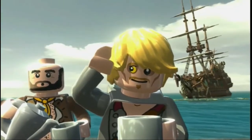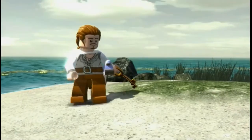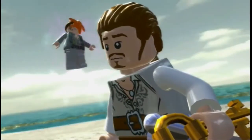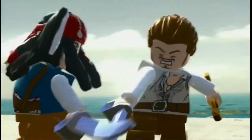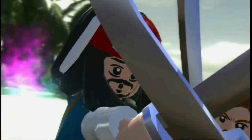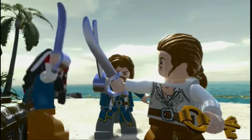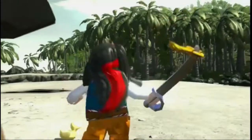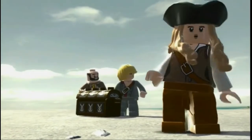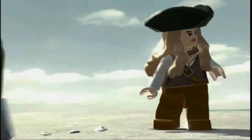Here comes Will with the key. This is where they all get into an altercation over the heart. Each have their own reasons: Will wants to set his father free, Jack wants to clear his debt, and Norrington just wants to get his status back. Meanwhile Elizabeth's all like, oh no. The other two find a chance and take it for themselves.